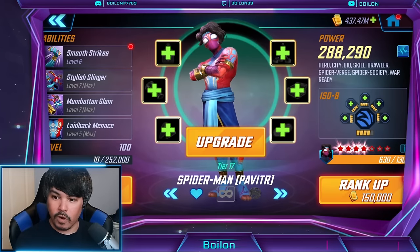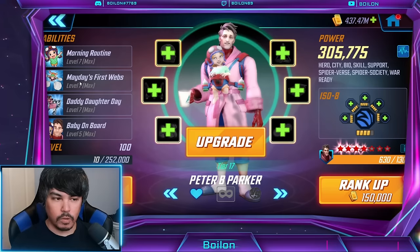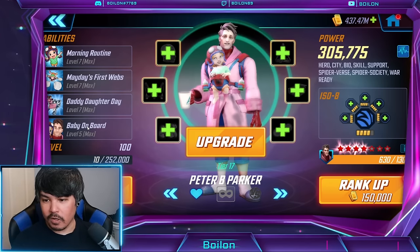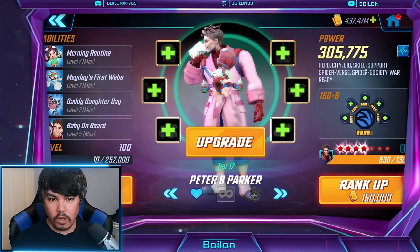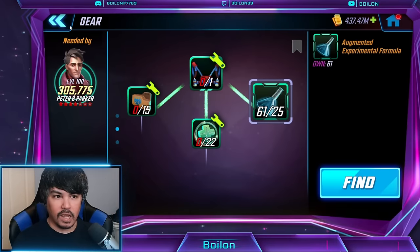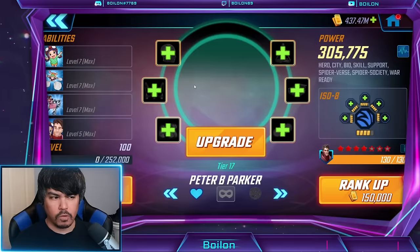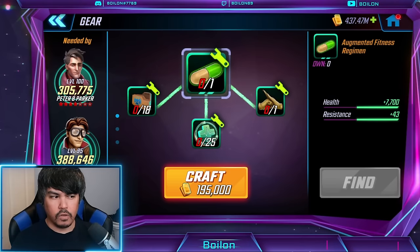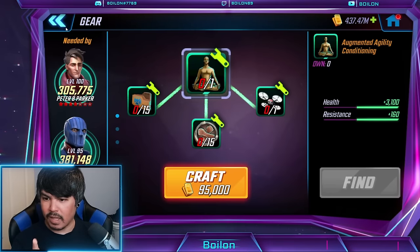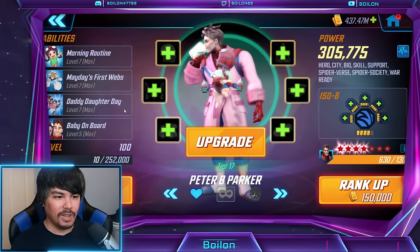And number three is Peter B. Parker. You might have seen this in the interview the other day. He is the support character — the healer of the team. Hero, city, bio, skill, support. His unique is Experimental Formula, aka Oz Formula. His main gear pieces are a mix: two skill, one bio for the main pieces, with alternative bio and skill pieces. His passive is called Baby on Board.